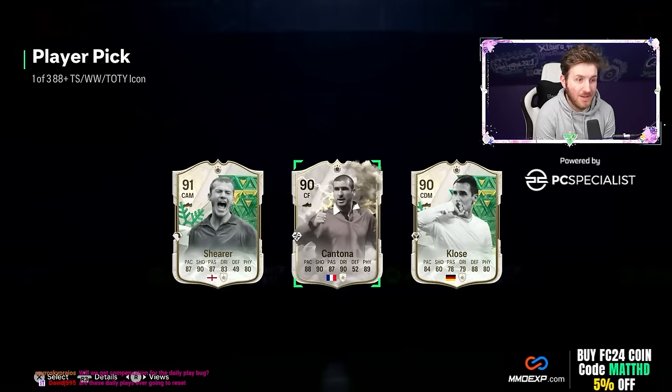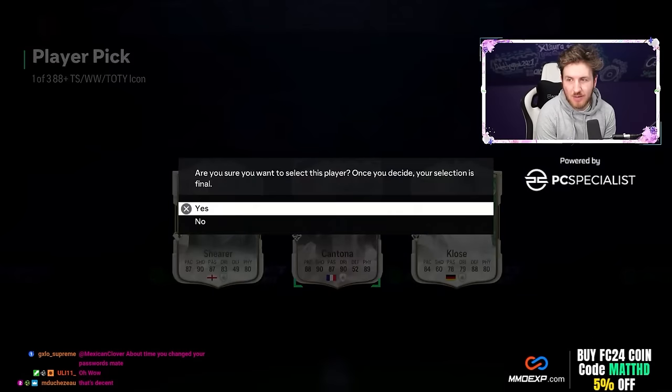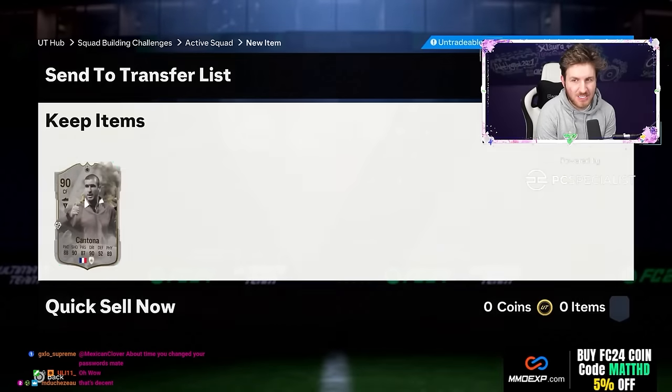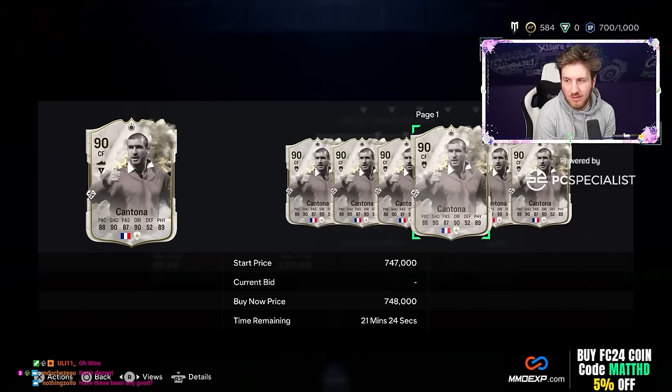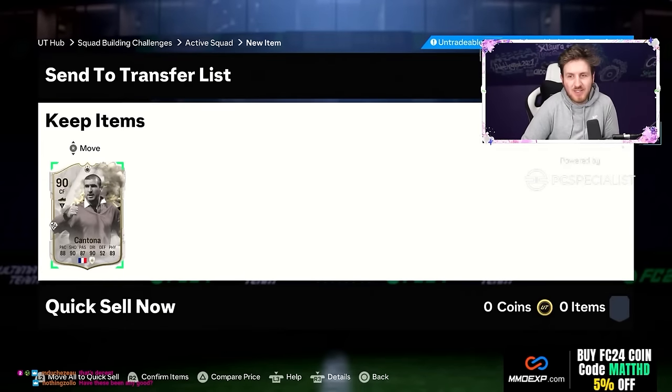Team of the Icon — we're going to get someone ridiculous. We haven't got him once in this entire video and stream, and the fact we've got him is ridiculous. 90 rated Eric Cantona — surely the play. We're not picking the wrong player again. How much is he worth? 500k — that's a nice card.